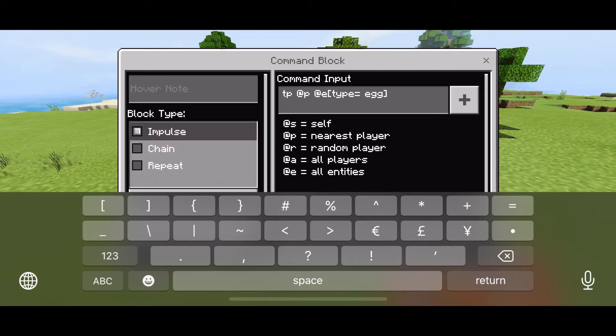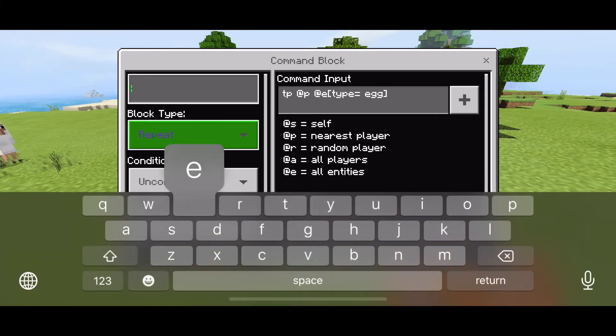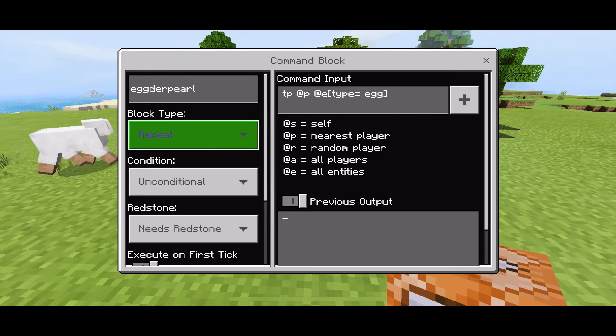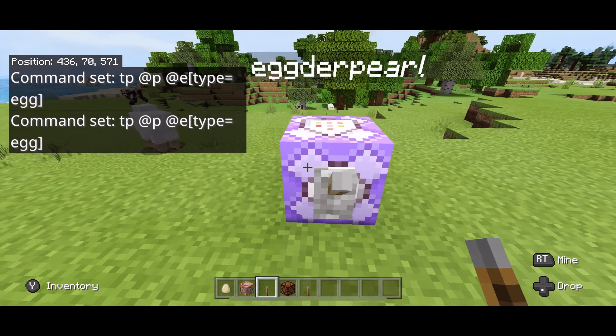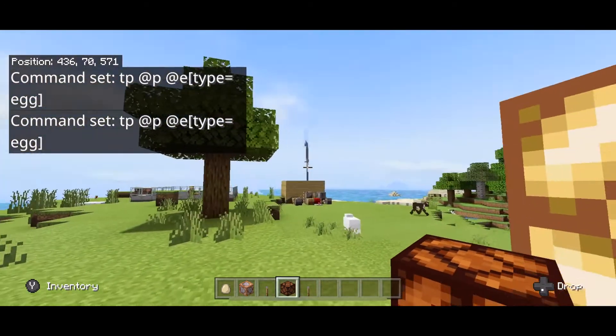You can change your block to repeat. I'm going to call this the ender pearl. This does need redstone, and I'm doing that so I can turn it off and on. Place a lever on the front and place a redstone lamp on the top so you know when it's on.